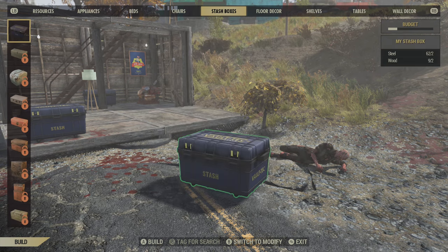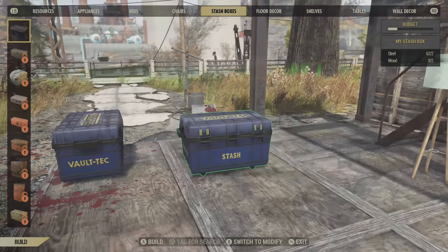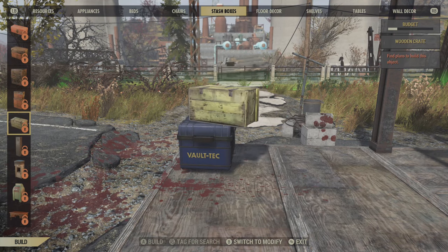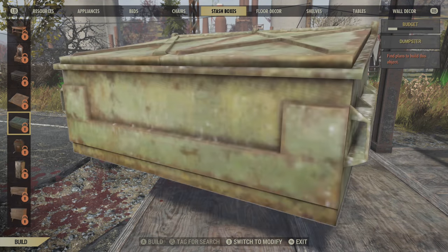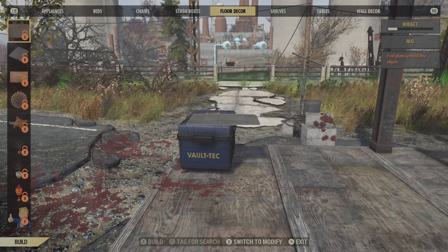Then there are chairs you can sit in. Stash boxes - you can build these and throw your items in them. You can see the example with the two items I have. Different things you can stash stuff in - safes and more secure ways of holding things, or just silly stuff too like a dresser with clothing.